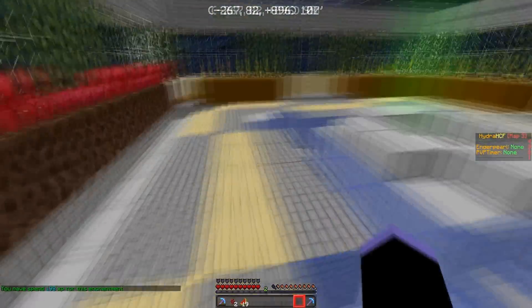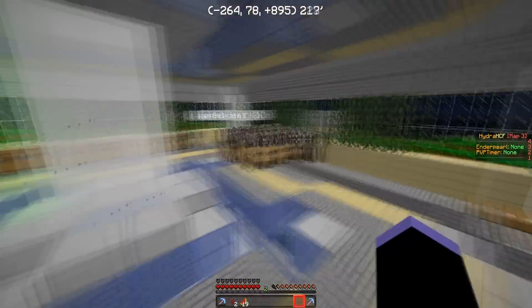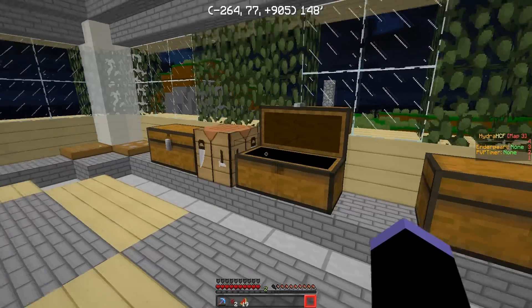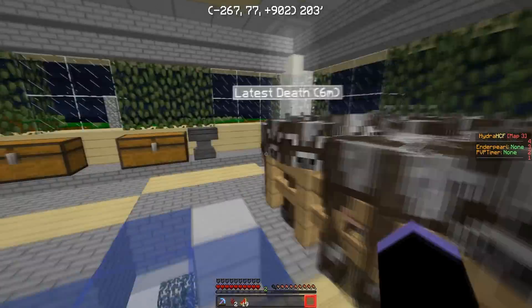We're probably gonna want to get an Efficiency IV on Unbreaking 3, and that's the perfect pick for mining unless we can get Silk Touch. We're gonna have to grind out 30 levels — don't really have a spawner — so I'll get back if I have an enchant or anything interesting.